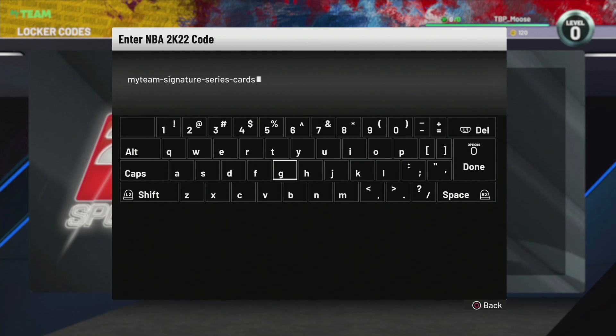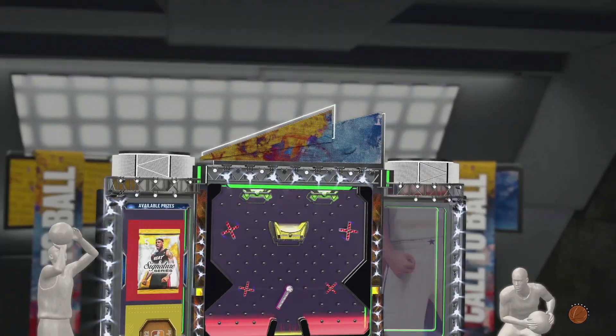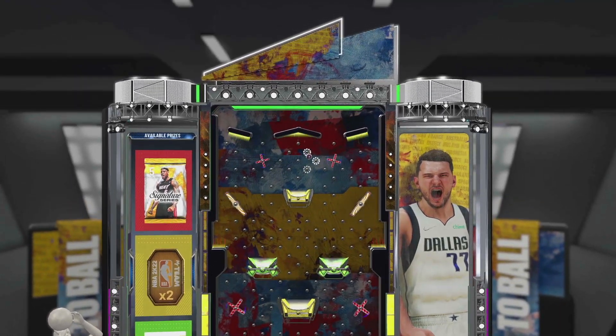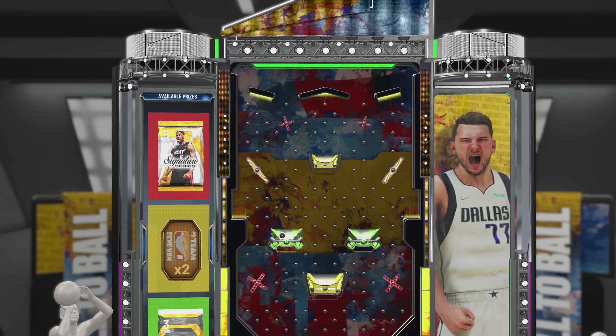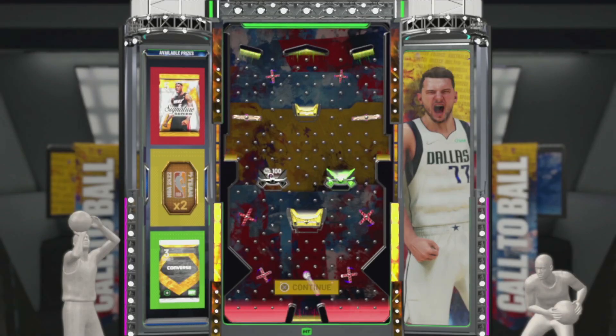Pause the video so you guys can type that in for yourself. It does expire in five days and came out yesterday. You have a chance at either a signature series pack, a gold Converse shoe pack, or two tokens. We're going to be aiming for that signature series pack. Here we go — we need to get to the red. Going right again... oh no. Dang, I didn't get any packs to open today. I might go buy one just to open a signature series pack.